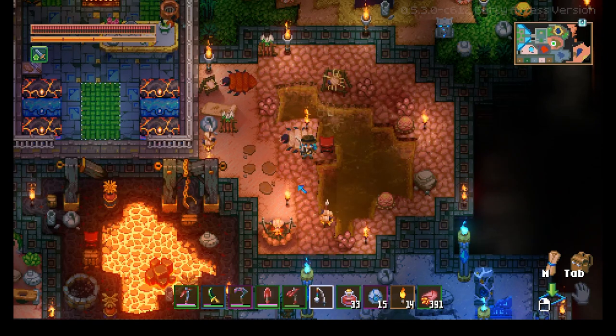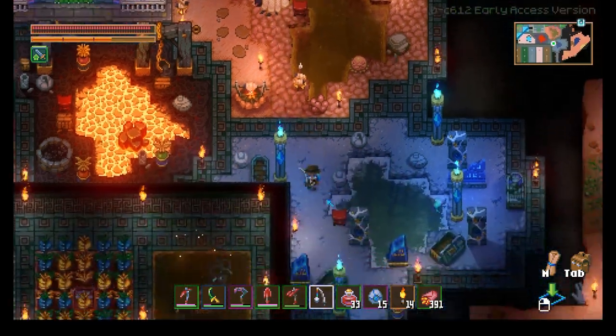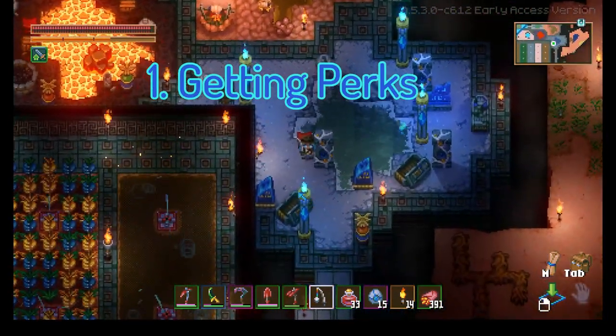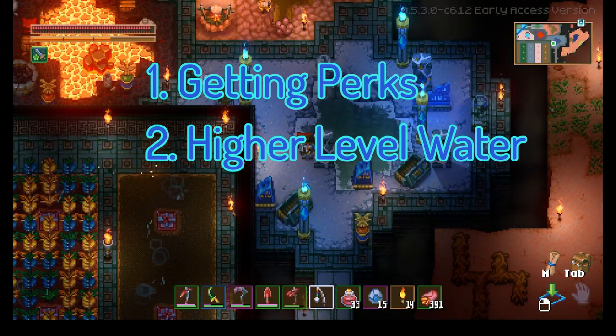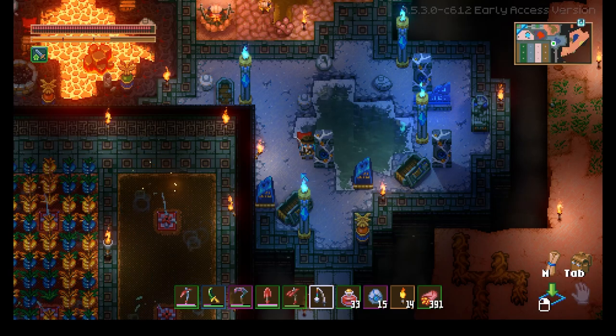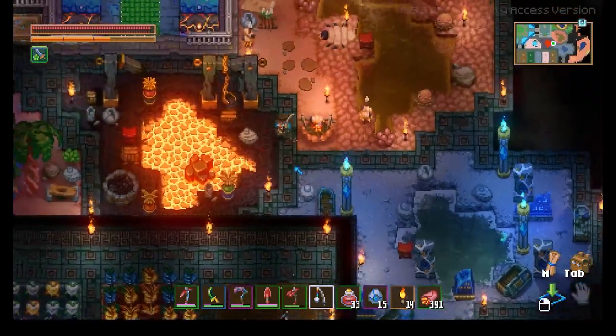Different waters require different levels of fishing skill for you to fish in. Basically, your fishing score matters for two things: getting perk points and determining what kind of water you can fish in.